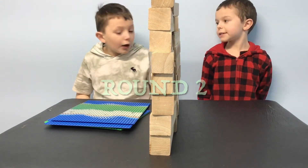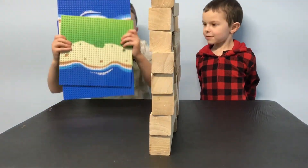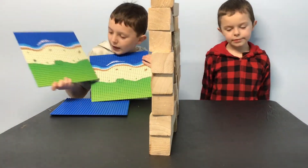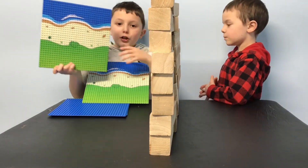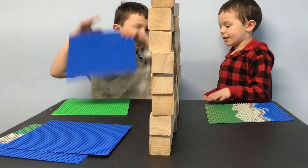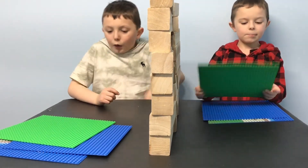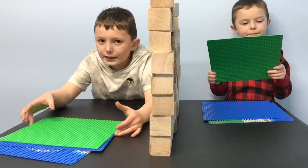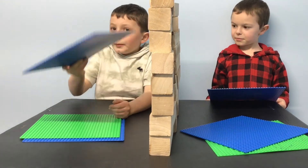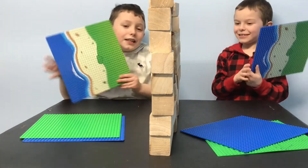So Joey, what are we going to do next? Okay guys, this is the next round, round two. Landon just asked what we're going to do for this round, and the answer is Lego base plates. We have two of these base plates — they have grass, a beach, and an ocean. We also have regular blue base plates and green base plates. We're going to pick the one of our choice and see if we got the same one. We picked the same one! This is a pretty cool one.